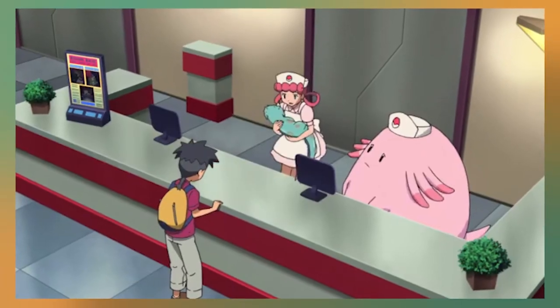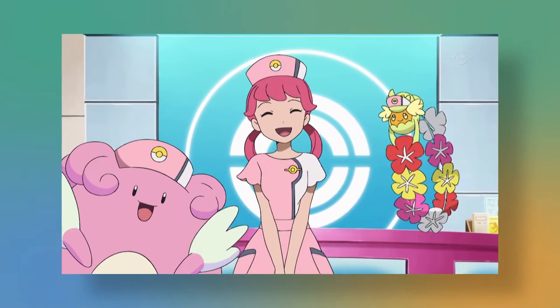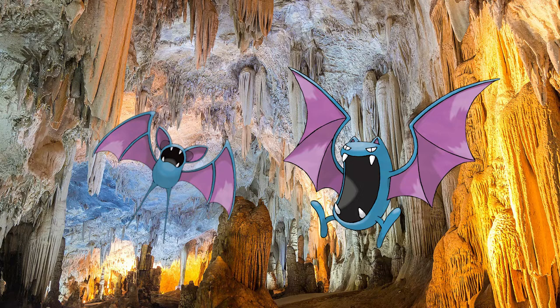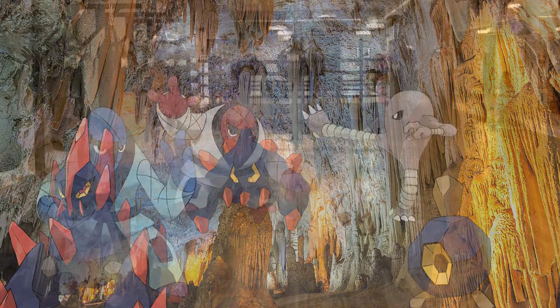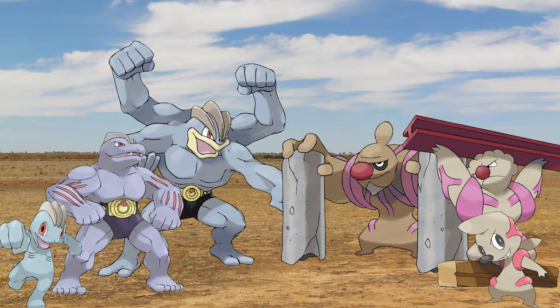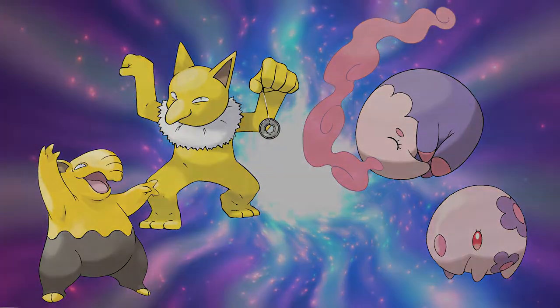Similarly, in the anime, Chansey and Blissey are often shown assisting Nurse Joys at Pokemon centers. This generation needed a new Pokemon to fill that role, so Audino was born. Woobat and Swoobat were designed to fill the role of bats you can find in caves instead of Zubat, while Roggenrola replaces Geodude in those same caves. You also have a fighting type duo with contrasting fighting styles, a three-stage fighting line that evolves by trading, a psychic dream-based tapir, and more. All of these designs are clear callbacks to Pokemon from Generation 1, meant to fill a role left vacant by the lack of older Pokemon.